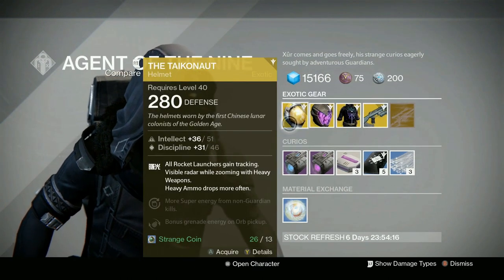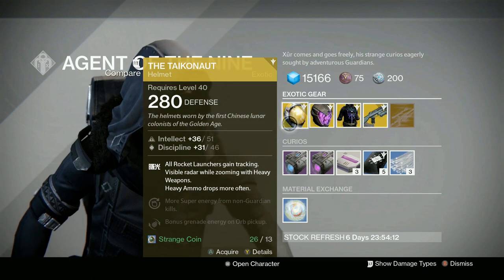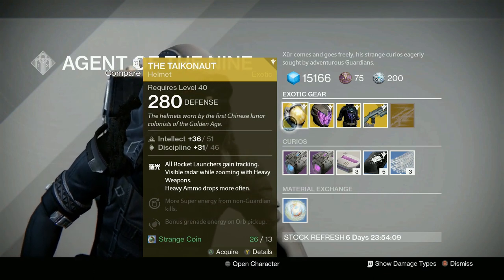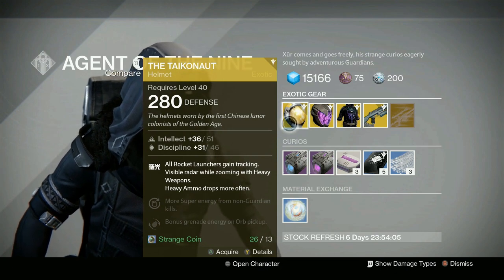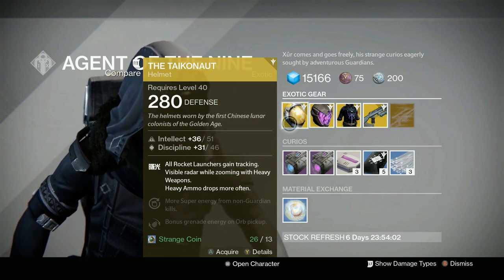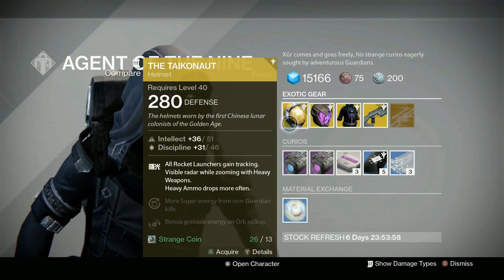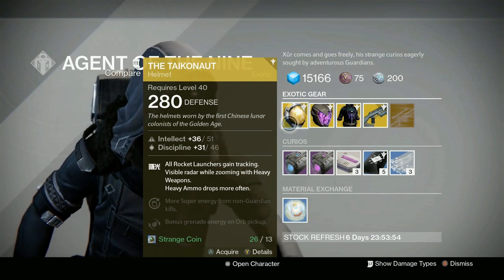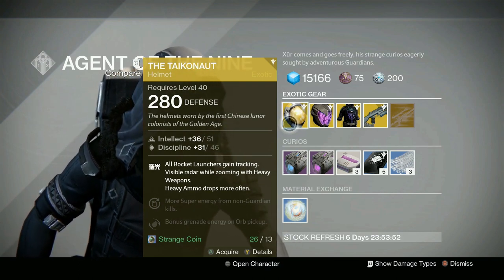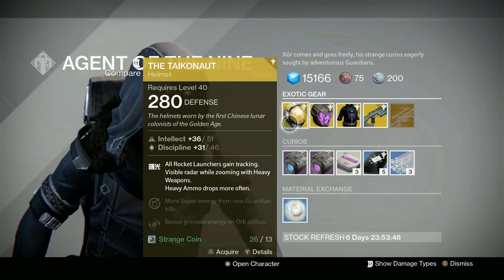First off, for the Titan, we have the Tychonaut. All rocket launchers gain tracking. Visible radar while zoomed in with heavy weapons, and heavy ammo drops more often. More super energy from non-guardian kills and bonus grenade energy from orb pickup. If you've got a rocket launcher you like but it doesn't have tracking, this is huge. Plus that super from non-guardian kills is great for PvE — you can't complain about that.